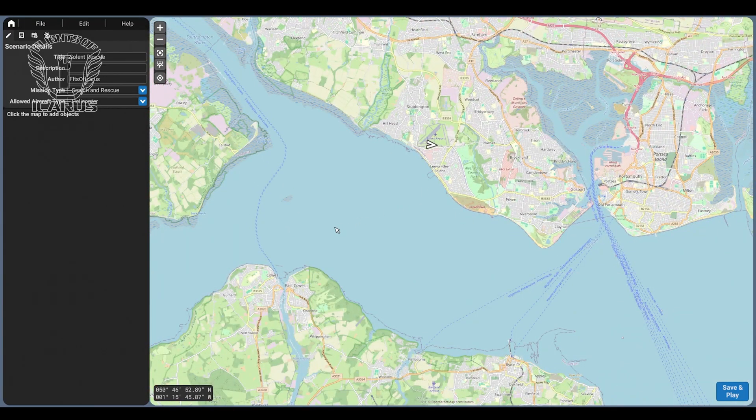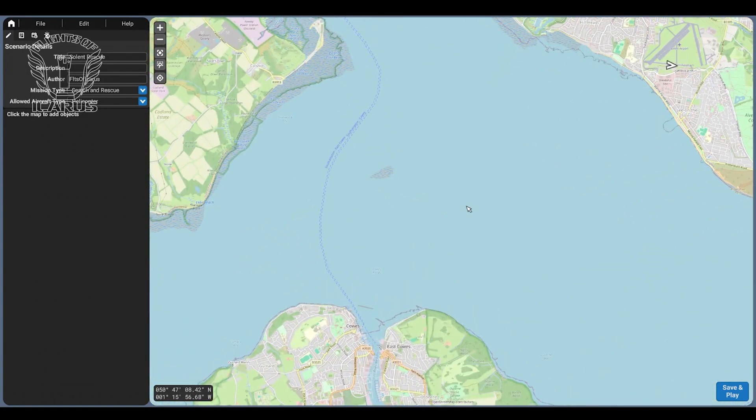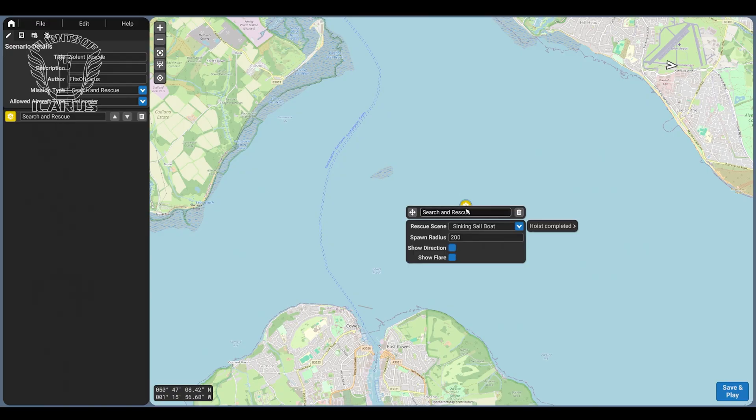To get started creating a mission, just click on an area of the map and the menu will pop up with the different objects you can add. Let's start with activities — this lets us choose a special activity we can perform on the mission. In this case we're doing a search and rescue mission. Select search and rescue and pop it down on the map. I'm going to place it here in the water, then select an appropriate rescue type. As we're in the water we probably don't want skier or road accident, so let's go for fishing boat.